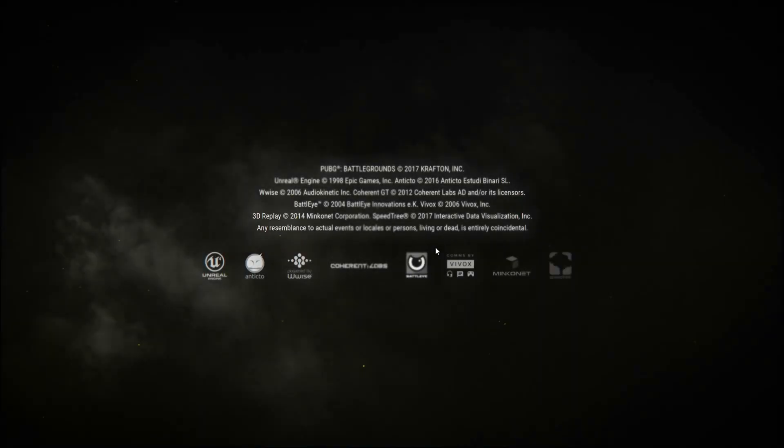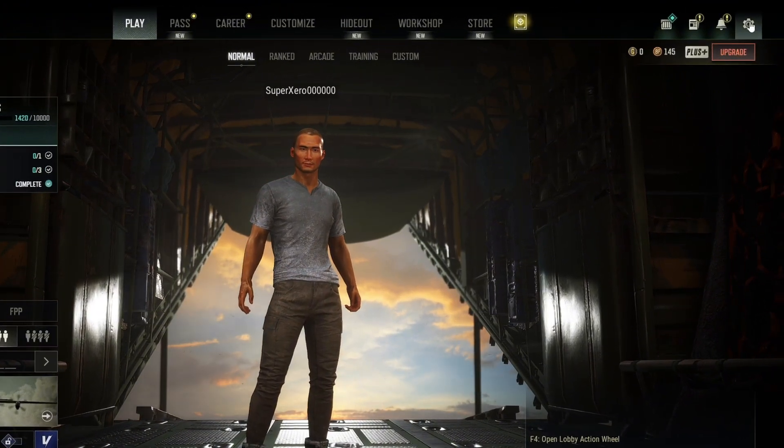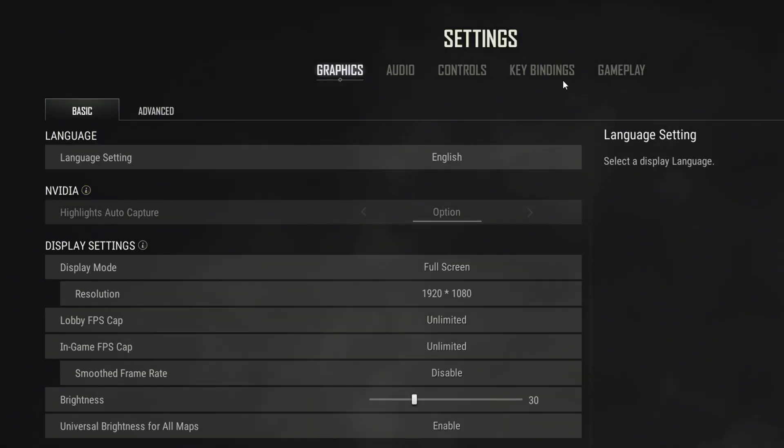First of all, open PUBG Battlegrounds on your computer. Once in the lobby, click on the gear icon from the upper right corner of the screen to bring up this menu. Then, click on settings from here. Next, click on keybindings from the top bar.